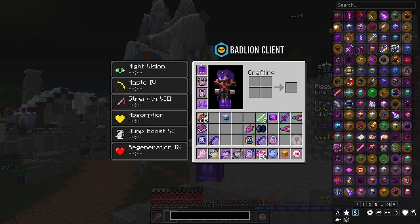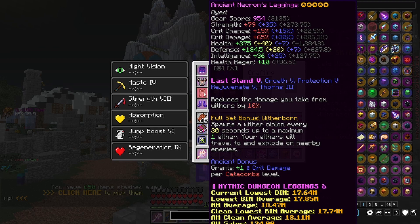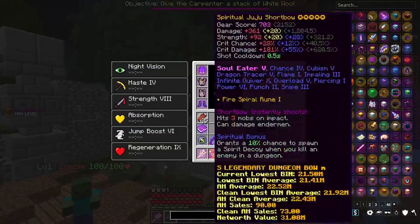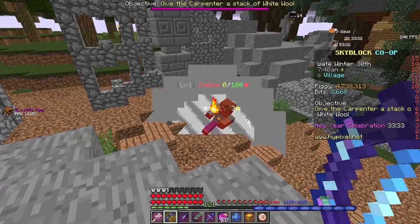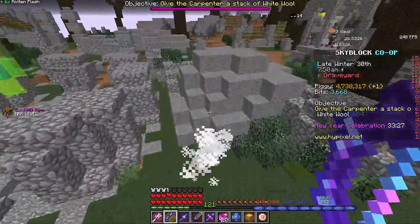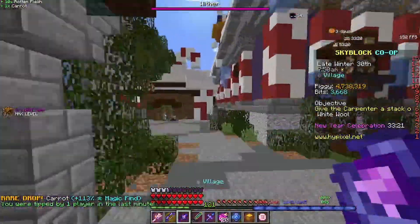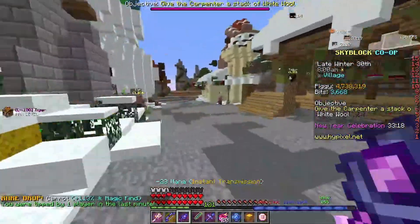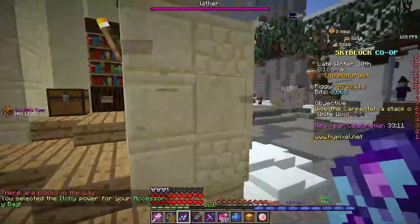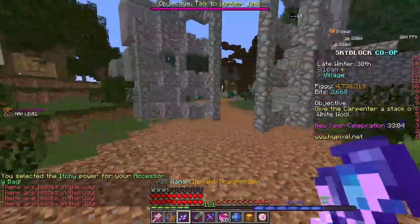For this first test, I'll be using a Tarantula Helmet with Recombed Necron's Chestplate 5-star, Recombed Necron's Leggings 5-star, and Recombed Maxxler Boots 5-star. I also have the Tiger Pet on. Let's start seeing the damage. Getting around 100k to 104k. I can change the Reforge real quick — I'll go with Itchy, since that's what I use with my Juju. Let's see what the damage is with Itchy.